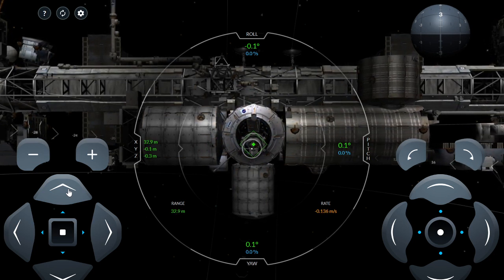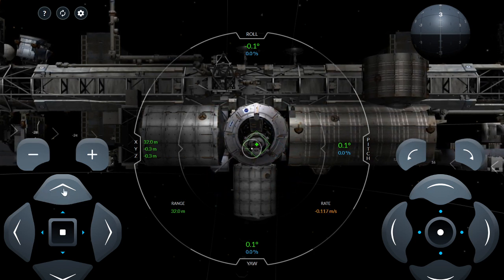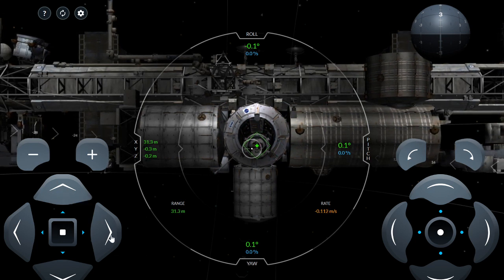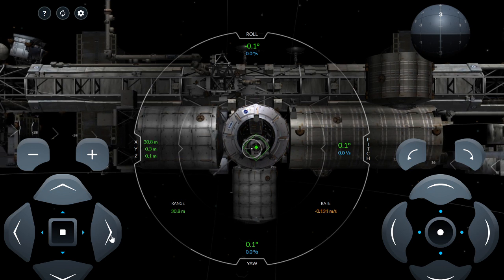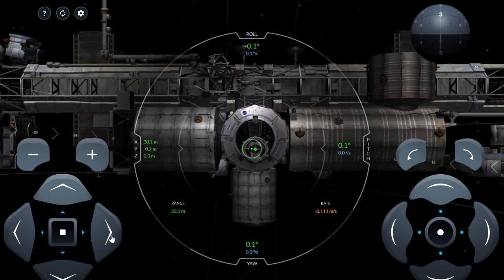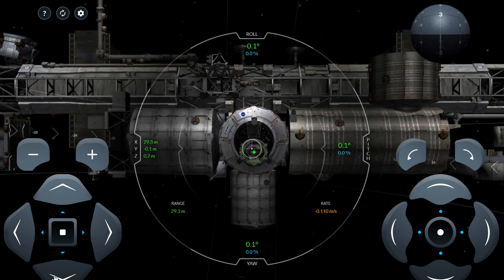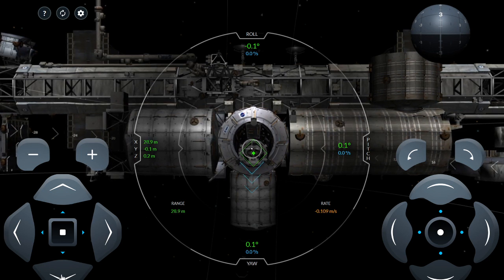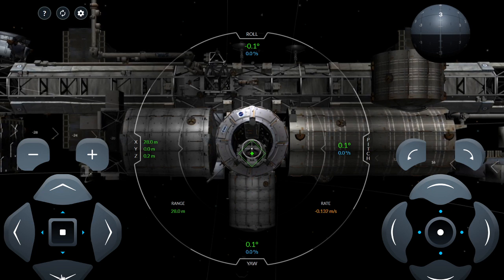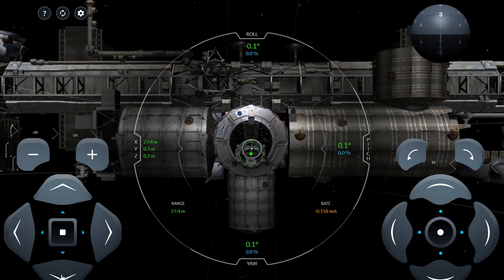All right, very good. I'm going to slow down just a little bit more. It's starting to wander a bit, which we don't want — we're trying to get it in there exactly. It does wander and we want to try to navigate it right into place. That's what it's about. The Dragon 2 is docking with the International Space Station.